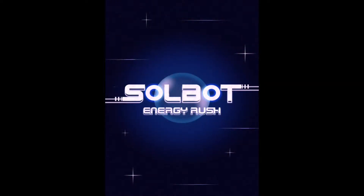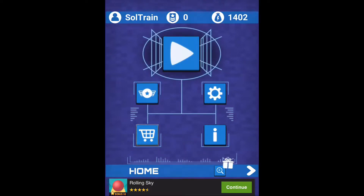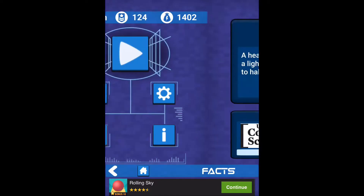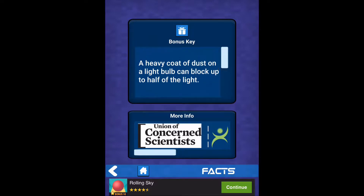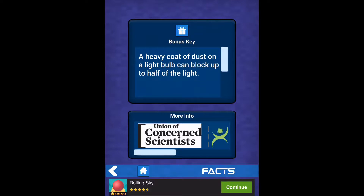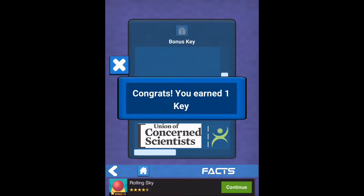Soulbot Energy Rush is made with the Unity engine. Its UI is a little bit crude as it was inspired by an idea jam, and you can kind of feel that as you play through it. When you open the game, be sure and click the box in the right-hand corner. That will take you to a fact page where you will be able to see a fact about energy conservation. It's a different one each day, and be sure and click the bonus key gift box at the top — that's going to come into play later.